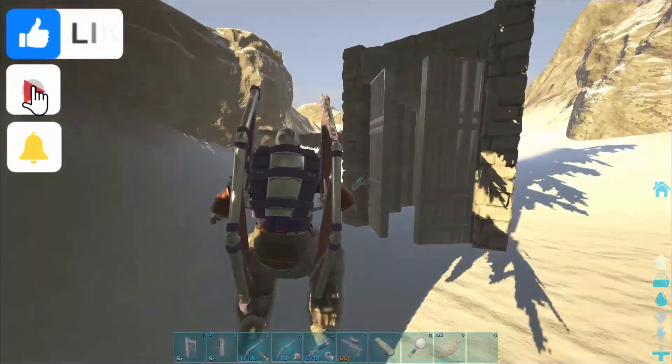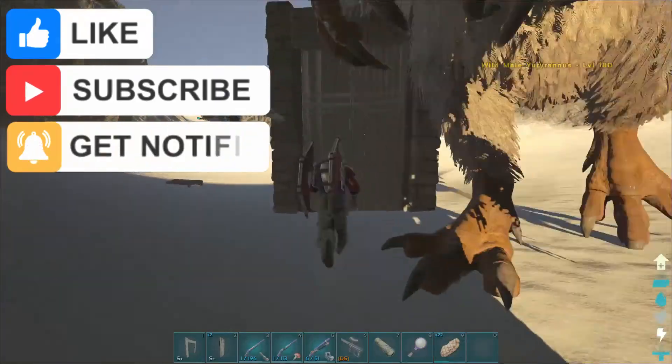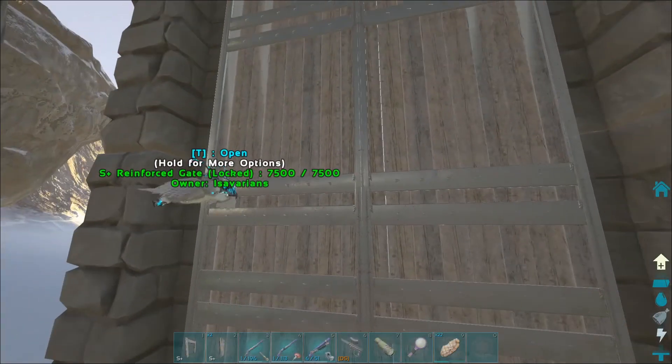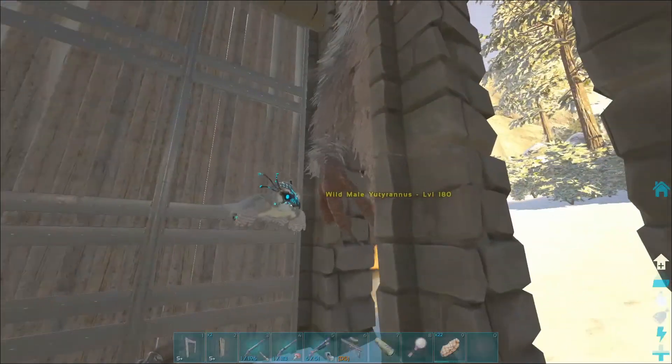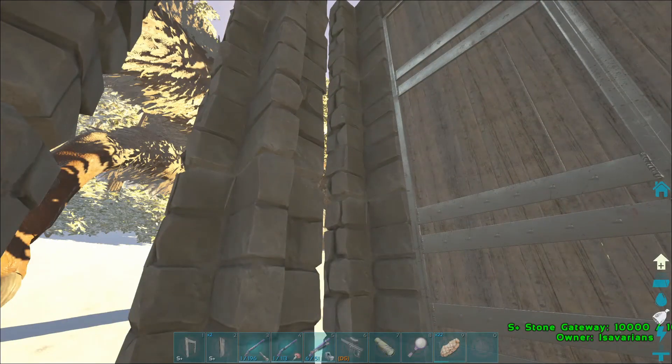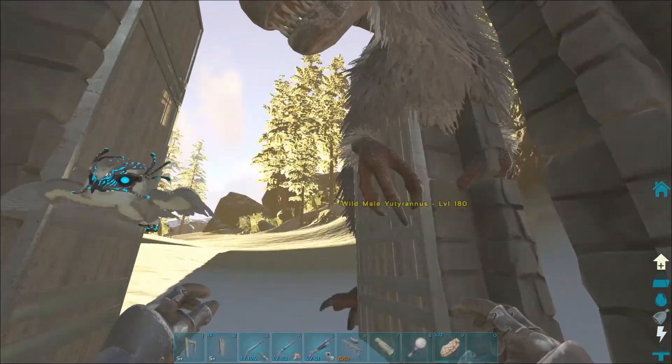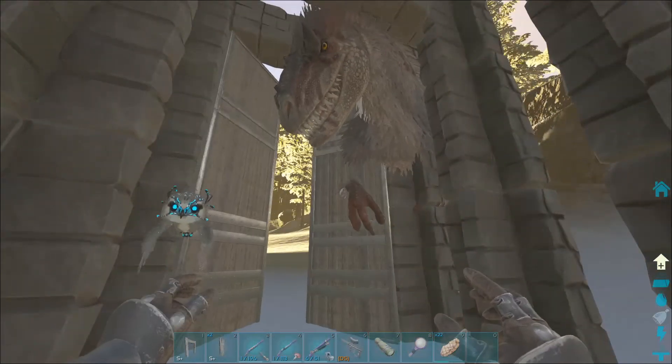Okay everyone, so I'm here on Ragnarok trying to tame this 180 Yutyrannus, and I've spent probably an hour and a half to two hours looking already. I got a panic when I saw it because I wasn't sure if anything was around — its Carnos were dead, it had no Carnos. I'm like, there could be something after it.